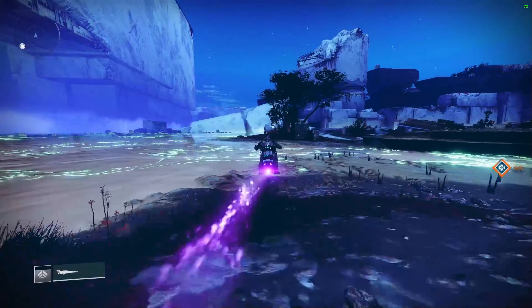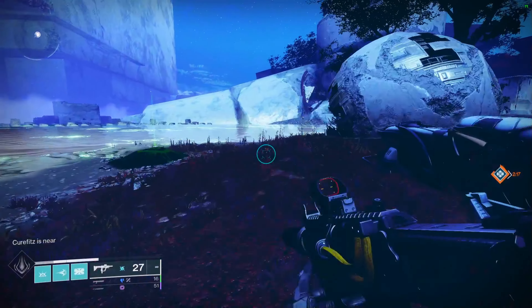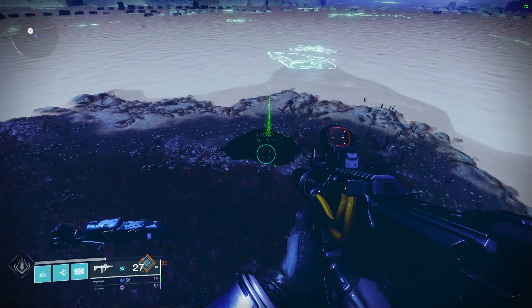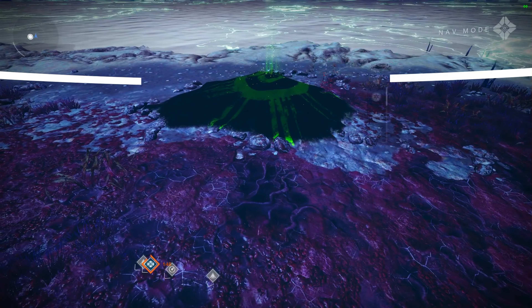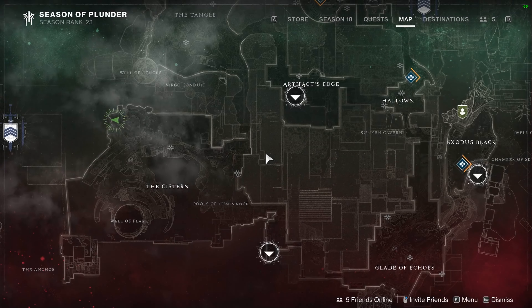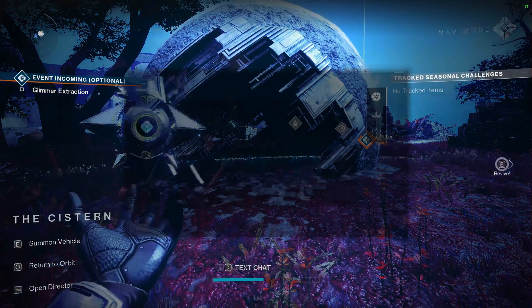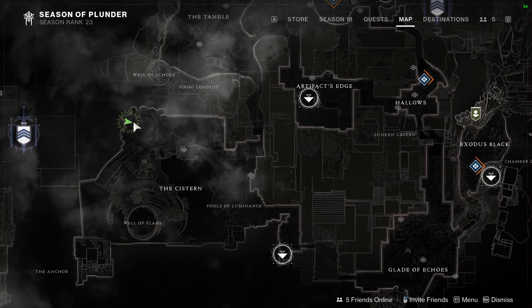Head north towards the massive Vex radial area waterfall and look for a smashed-up sphere on the coastline. Right next to that you'll find the dig spot, and that's the end of the quest. This is also how you get the second part of the crude cipher.